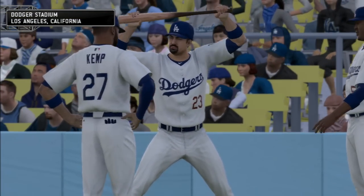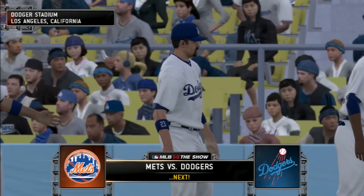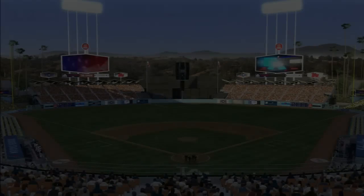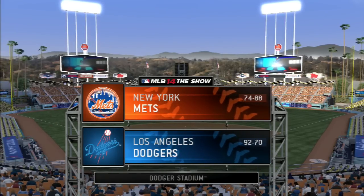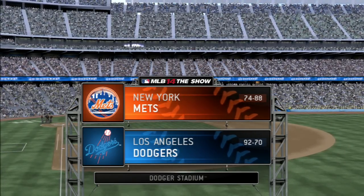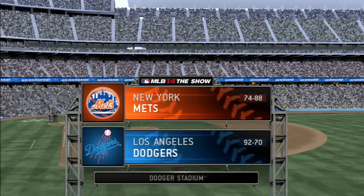It's shaping up to be a good night for baseball from Chavez Ravine. The Mets meet the Dodgers next. It's got the largest seating capacity in all of baseball, and most of the seats here at Dodger Stadium will be filled for this one. Coming up, we've got a good matchup in store between the New York Mets and the Los Angeles Dodgers.